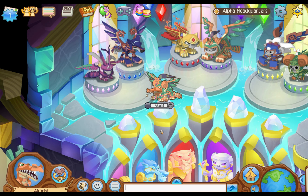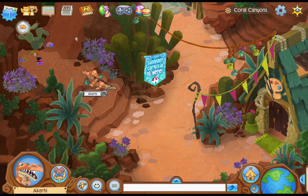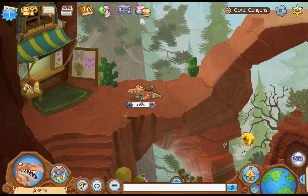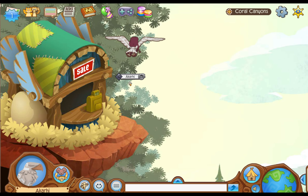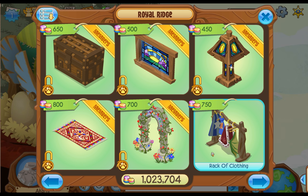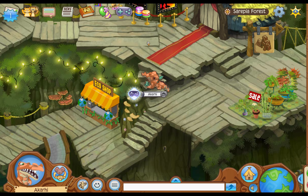For this next spot we're gonna go to Coral Canyons and you are gonna need an air animal — like an eagle, flamingo, owl, anything that can fly. You're gonna want to change into that and fly up here, and there's actually gonna be this really cool store which I'm not even sure many people know about. It's got some cool furniture in here.